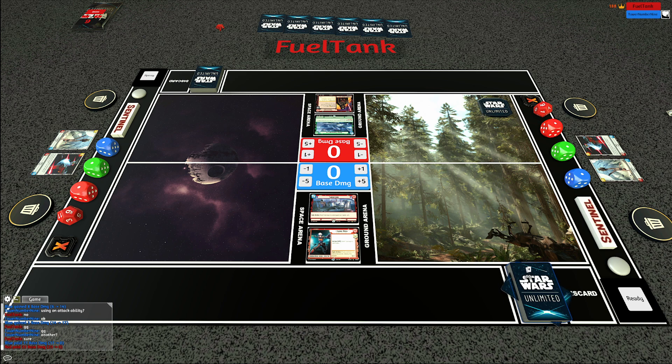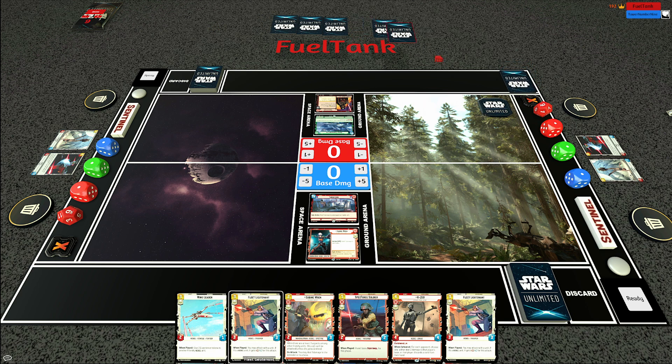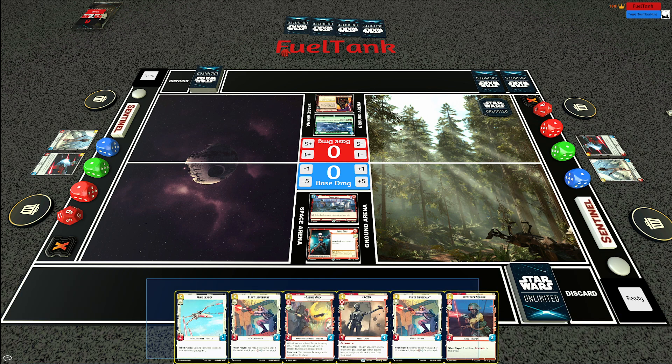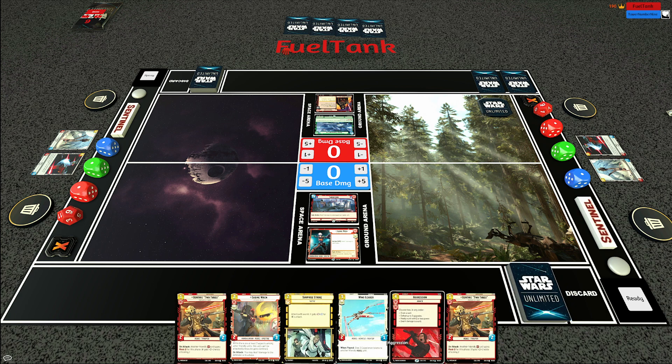Let's see if I can get the win in game three. I do think this double red Sabine is weaker than a normal Sabine build. This is a weird hand - I can do Sabine Wing Leader again, or Sabine Fleet Lieutenant, which isn't terrible. Resource the Spec Force Soldier and maybe the Wing Leader because it's less good in this matchup. I think we have a K2 in hand which is a ton of value. We're going to mulligan though - if my opponent kills Sabine he has the initiative and I don't have a good follow-up.